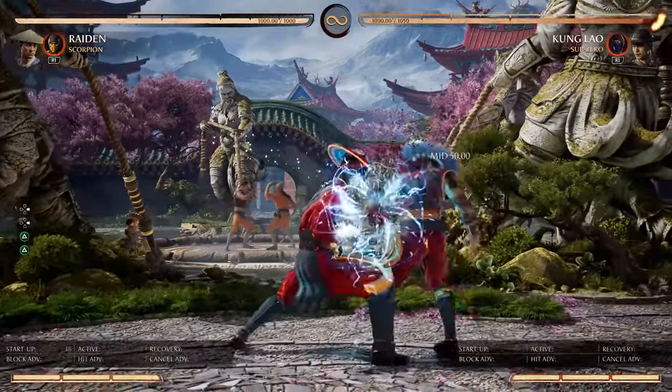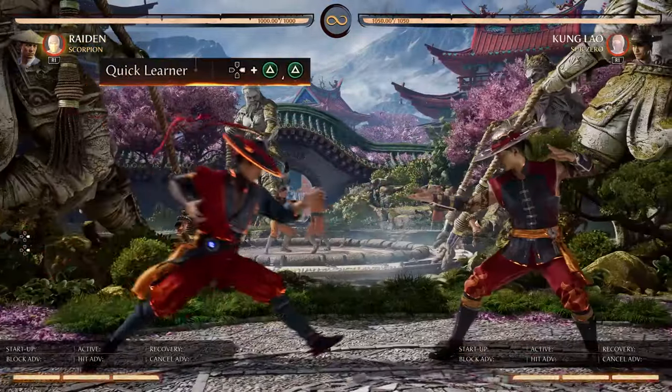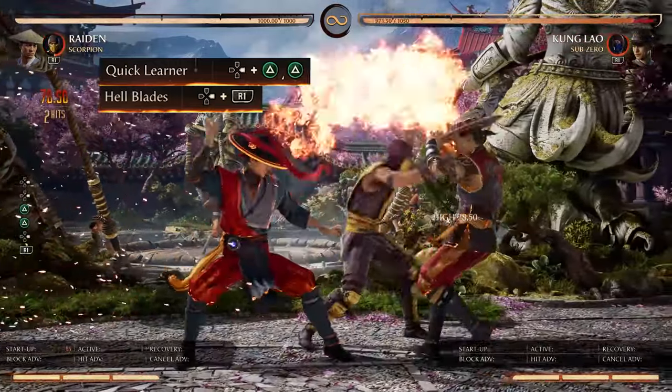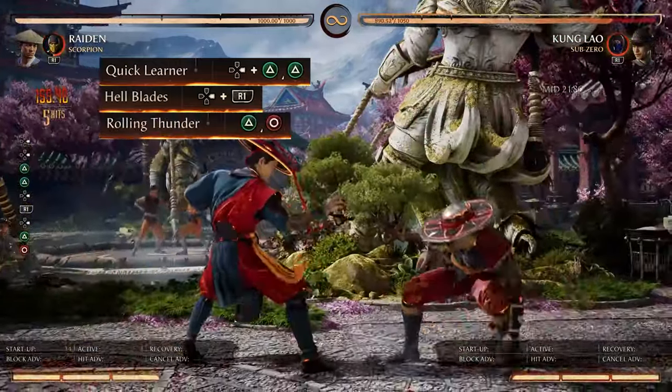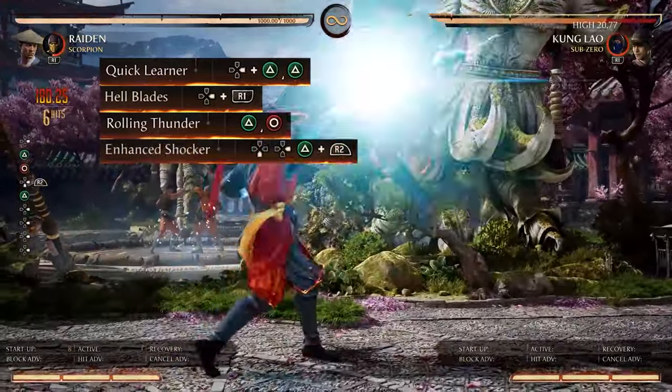But for the mix-up part, instead of doing the no apprentice, we do the forward 2, 2 quick learner, and then Scorpion's forward R1 hellblades. After the Scorpion connection, we're going to do the 2, 4 again, rolling thunder. After the rolling thunder, it pops them straight up so we can do another shocker, and then finish the combo like so.